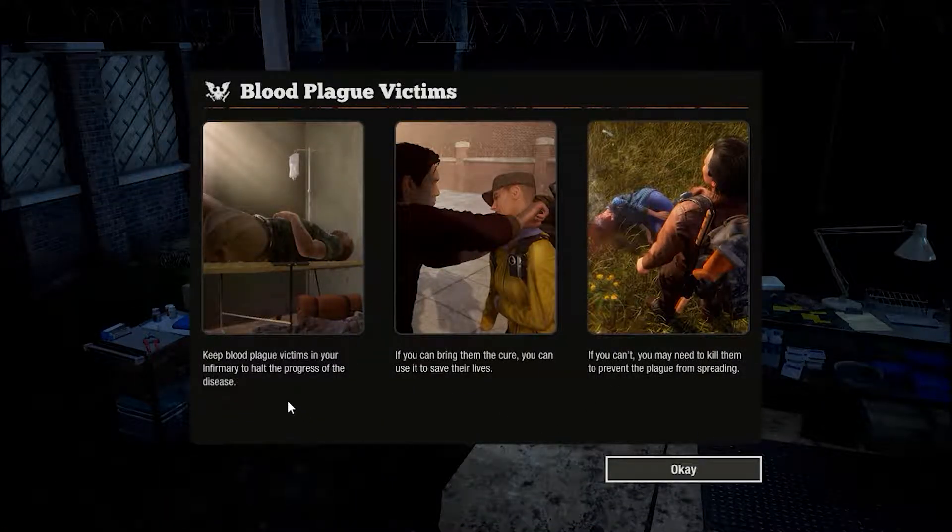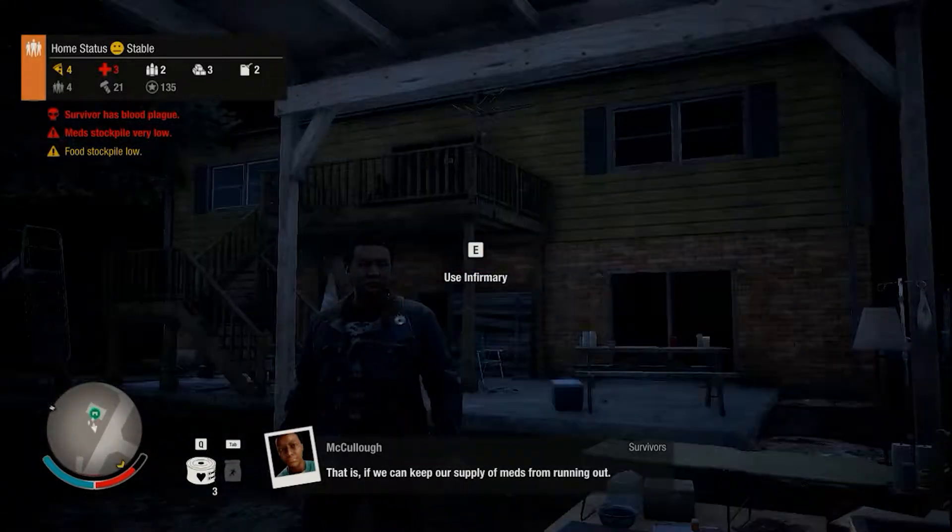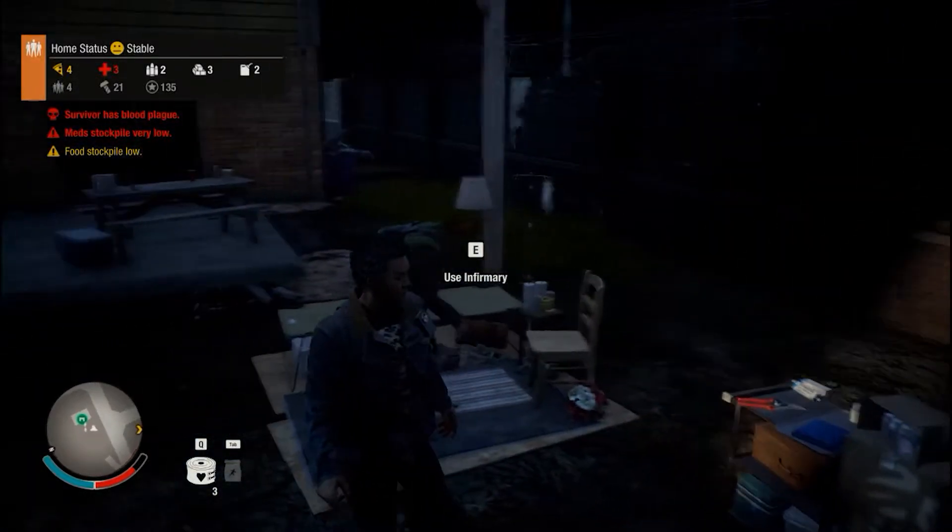So looking at the blood plague, basically the person just kind of halts progress on the disease. We need to find a cure, or create a cure, to save their lives. But if not, then we might have to do what needs to be done — just take him out. And we certainly don't want to do that to our boy, but if we have to, we will.